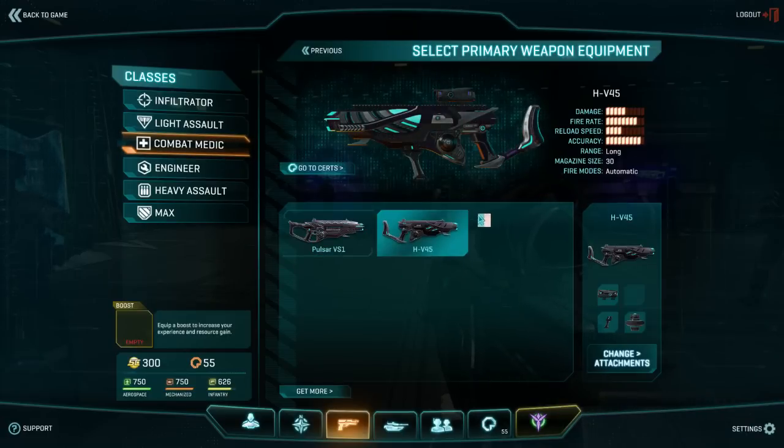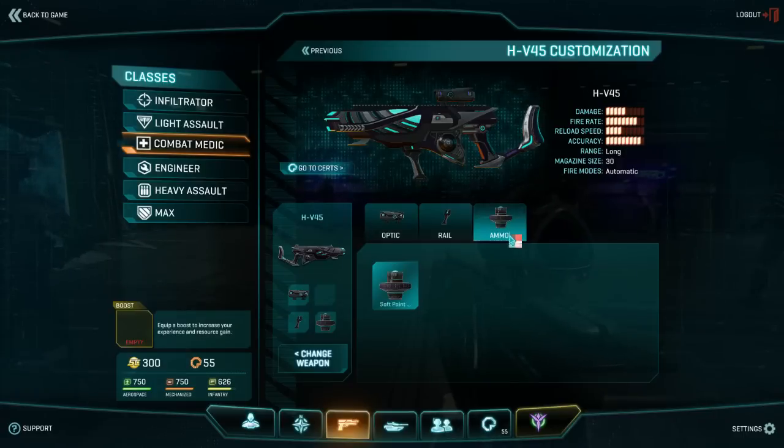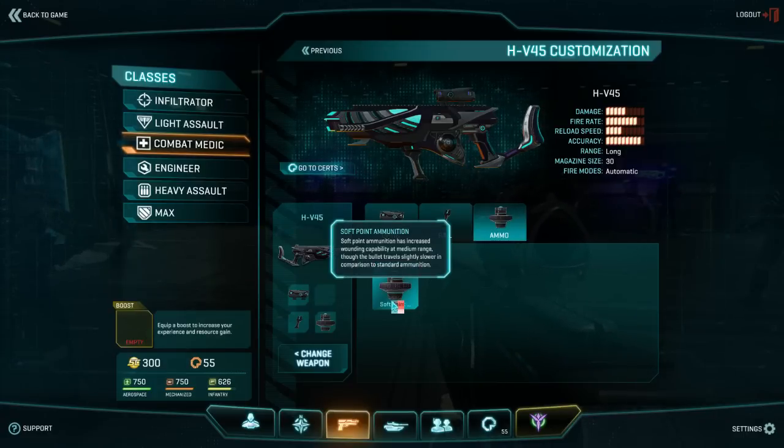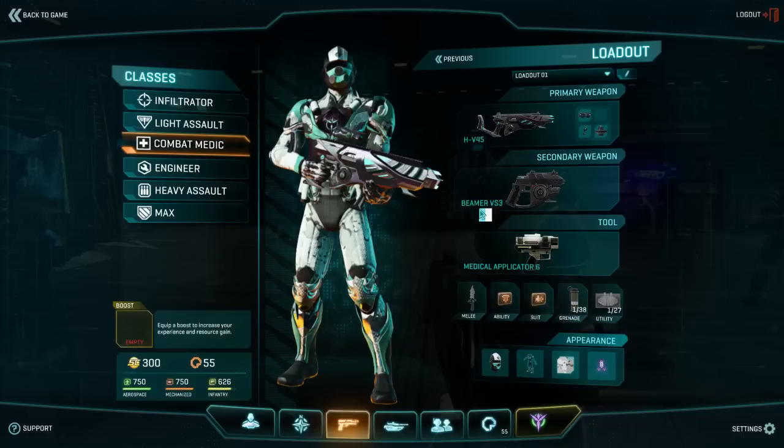You need to get the loadout to begin with. As you can see, the HV-45 with a v3 holoscope, a foregrip, as well as soft point ammunition to hit a little harder. That's a standard secondary weapon, the beamer.